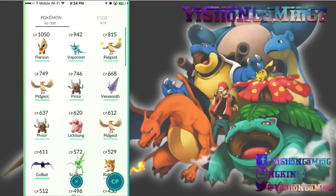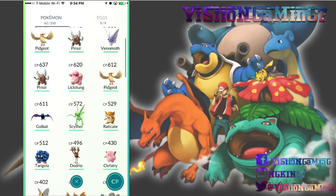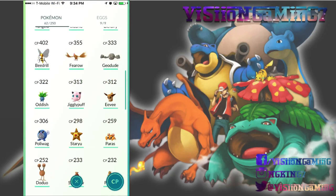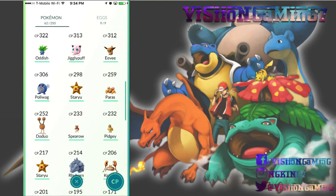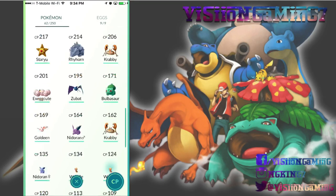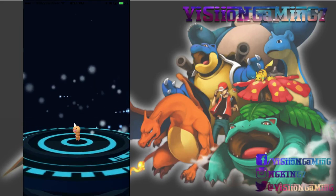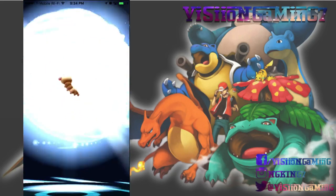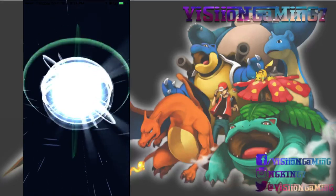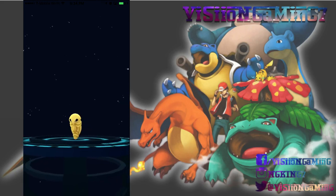Now let's talk about power leveling. For Rattata, I have a lot of candy, so I'll use that to evolve every Rattata I can until I run out. The reason is you gain experience from evolving. Rattata gives you 500 XP every time for 25 candies. Let me demonstrate by evolving a Weedle — I'm assuming it'll also give 500 XP.